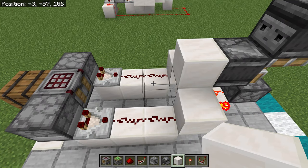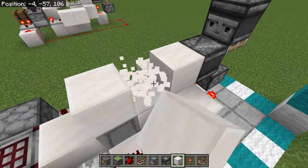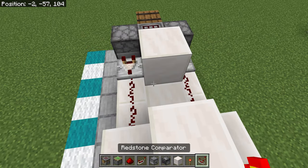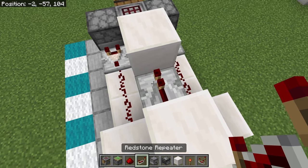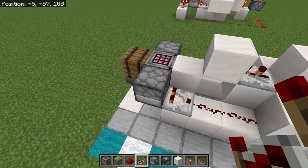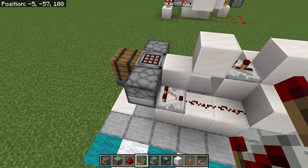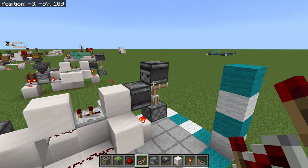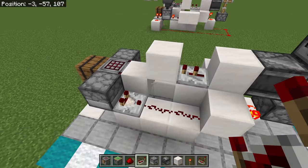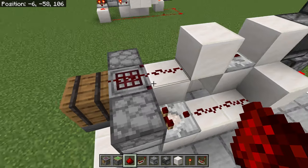Place one redstone dust down, then one there. You want to have a redstone repeater here on 2 ticks — you can have it more than 2 ticks but you want at least 2 ticks. The reason is that when this is crafting it will be pushing items one at a time, so the observer will be going up and down repeatedly. Having the repeater on 2 ticks solves that problem.